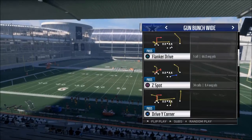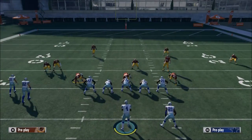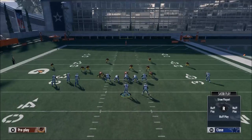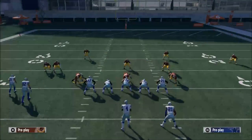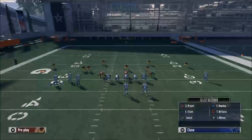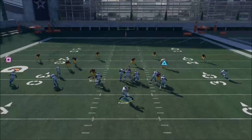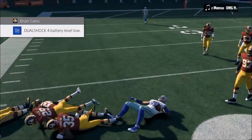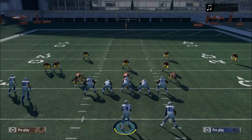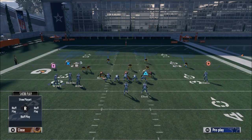Oldie but a goodie here. Basically what we're going to do is take Dez Bryant and put him on a slant route. Then we're going to take Ezekiel Elliott and put him on an out route or an option route, depending on what you prefer. We're going to motion Dez to the left, and our first read is going to be this tight end. This little quick flat play is going to do really well against Cover 4, because Cover 4 is a quarter flat — those are the zones they're dropping into.